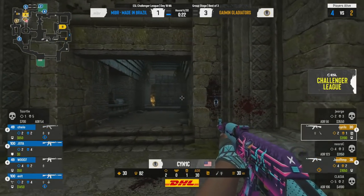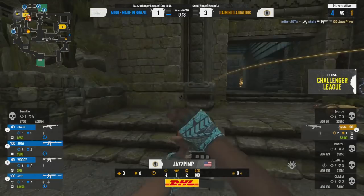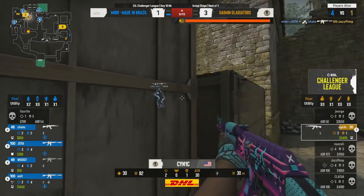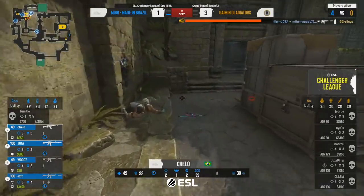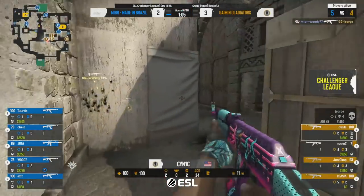Gaming Gladiators expecting someone to be in donut. Exit does drop another one here — two-man edge on the bomb plant. He is going to stick it in — Jota fights. It is going to be a 1v4 for Cynic, and now a 4v9 — it's taken down to 48 HP. He really can't call out any damage to Woody.